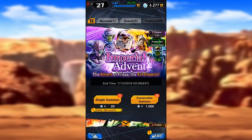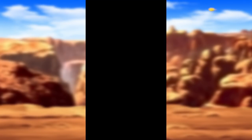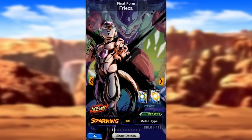Let's jump into the banner breakdown - by banner breakdown I just mean let's talk about what characters I'm trying to pull for today. Because there are a few that I would really like. Obviously the new Sparking Final Form Frieza, of course - really good. I would love to have this card.